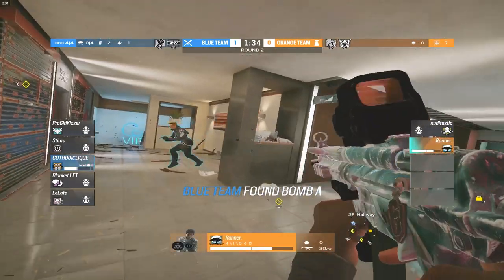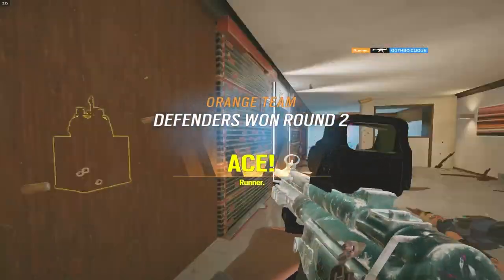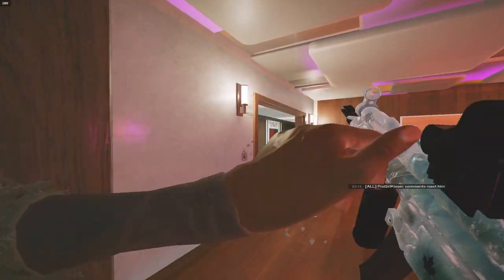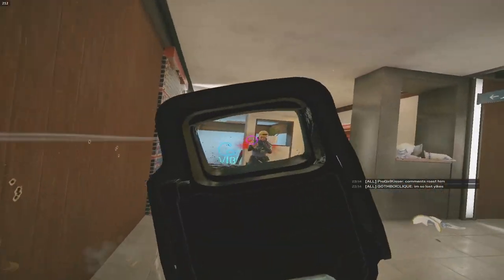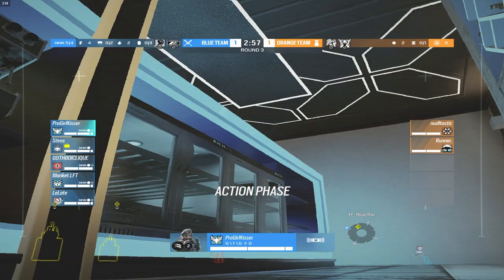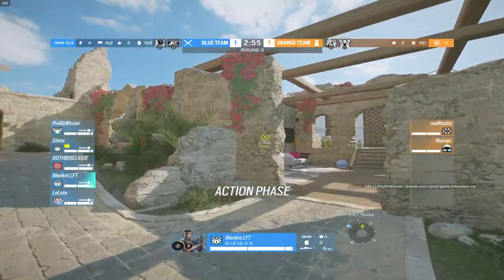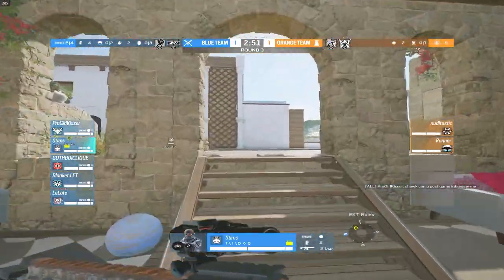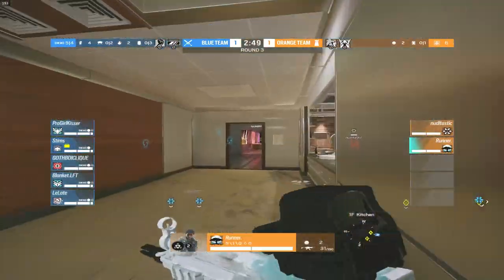Wall bangs going out, Runner runs out of ammo but has the HP advantage. GBC decides to sprint out with a pistol — that's going to be a nice ace from Runner, picking up the second round for the champs.